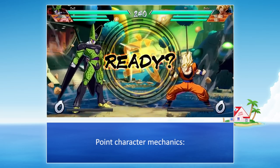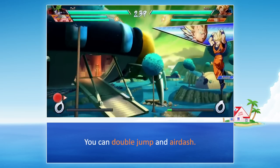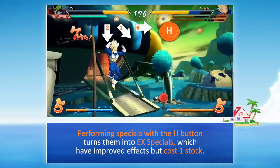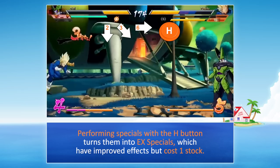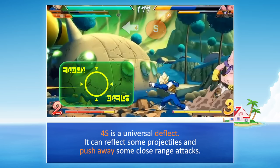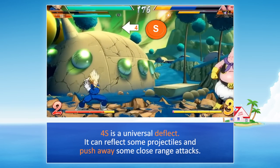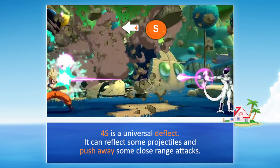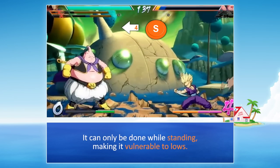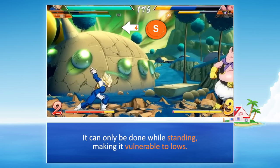Point character mechanics: you can double jump and airdash. Performing specials with the H button turns them into EX specials, which have improved effects but cost 1 stock. 4S is a universal deflect — it can reflect some projectiles and push away some close-range attacks, but it can only be done while standing, making it vulnerable to lows.